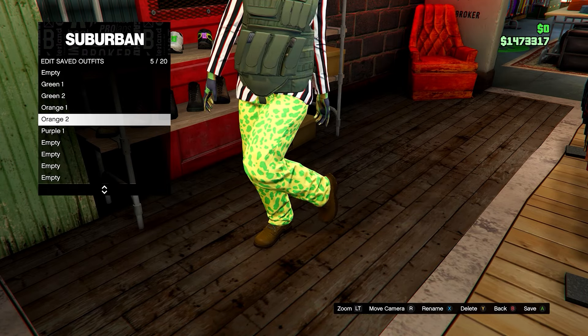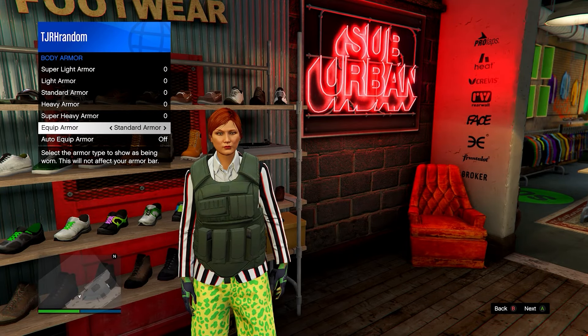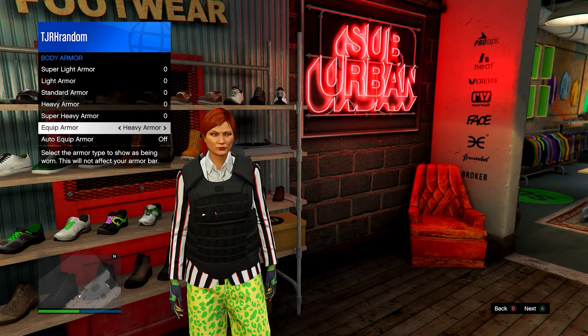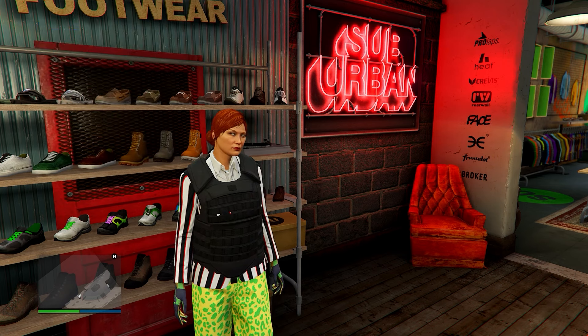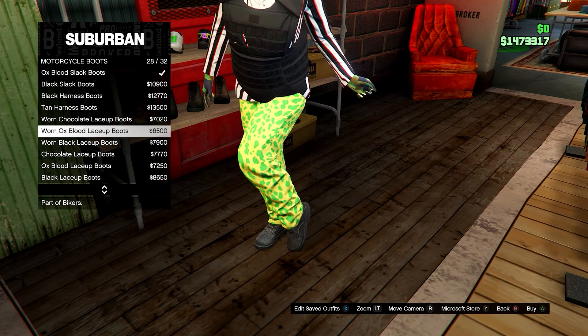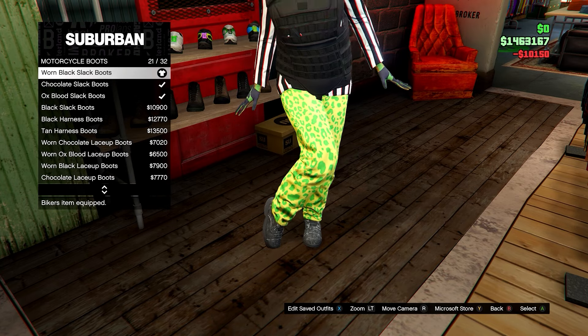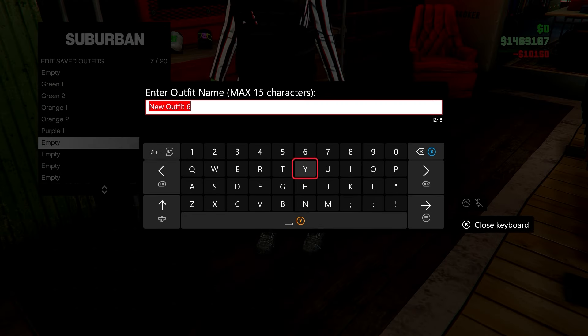Back out of the menu again, open your Interaction Menu, go to Health and Ammo, then Body Armor, and scroll one to the right over to the Heavy Armor. Once you have this, go back to Shoes, head down to Motorcycle Boots, and go for number 21. Save this underneath Purple One and name it 'Purple Two.'